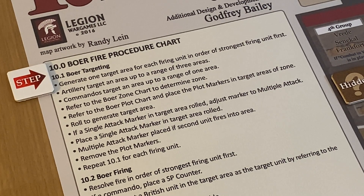The Boer fire procedure chart covers both artillery and rifle fire on one chart — you just have to remember certain parts don't apply to each. We generate one target area for each firing unit in order of strongest firing force. Artillery targets an area up to range three. We refer to the bore zone chart, then the bore plot chart, to find the target area. For artillery, it targets the whole area — either nothing, disrupt, or suppress all British units there.